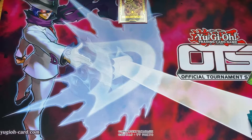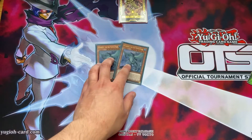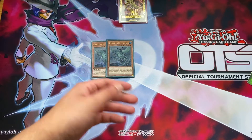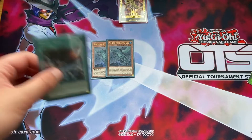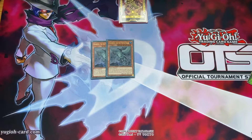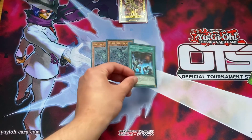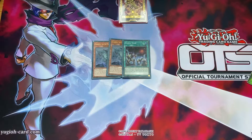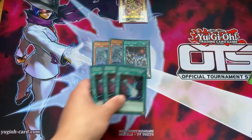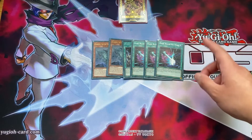I'll go into the side deck quickly. We have two Gamma Seals - quite good for getting rid of problematic monsters on your opponent's side. I would rather have a Gamma Seal on board and easily deal with that than something that gates me. We also play one Mystic Mine - I know the card's cancerous but it does give you time to get your resources if you haven't really seen anything.